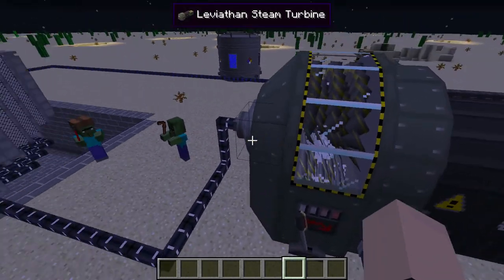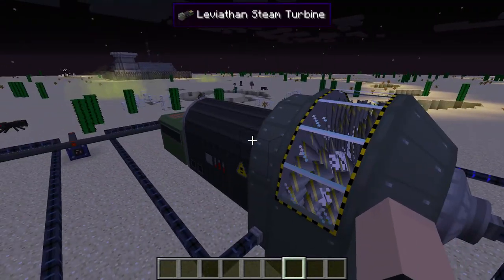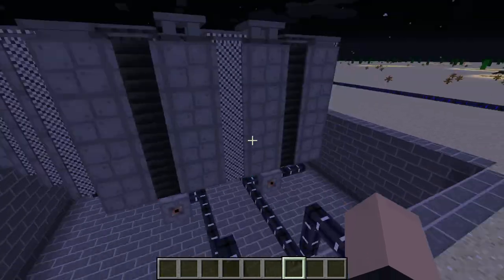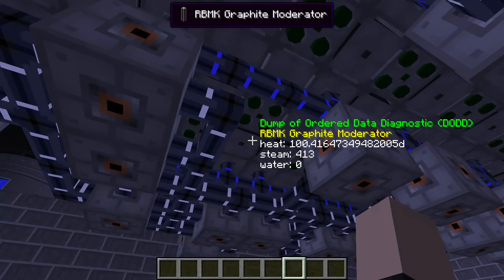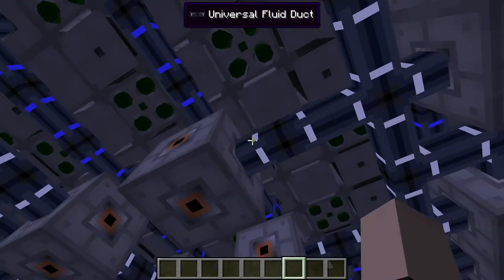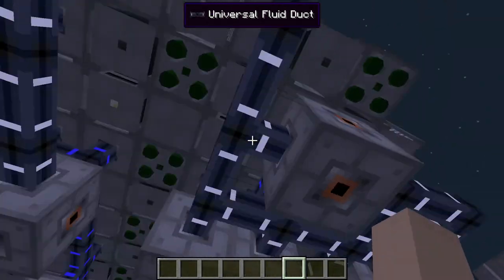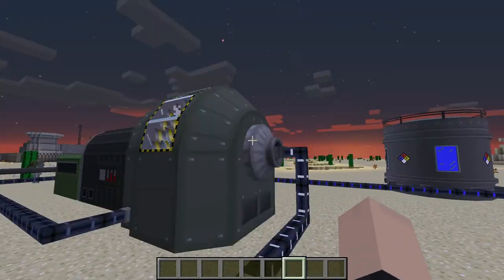Anyway, here are the turbines — we got two. Obviously the Chernobyl power plant had two turbines from each reactor. And we have our power output here. Basically how it works: we have the water pipe on top, with the steam cooler ducts in the middle, and basically the steam goes up into here and goes into these two turbines.